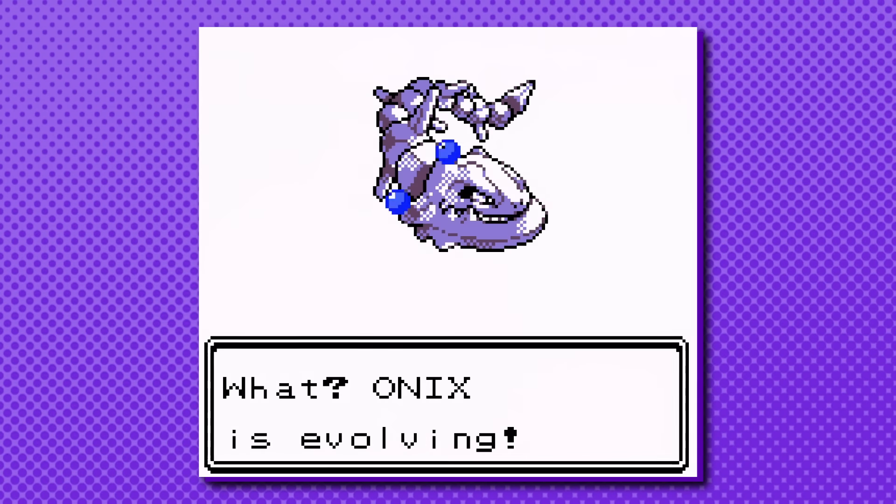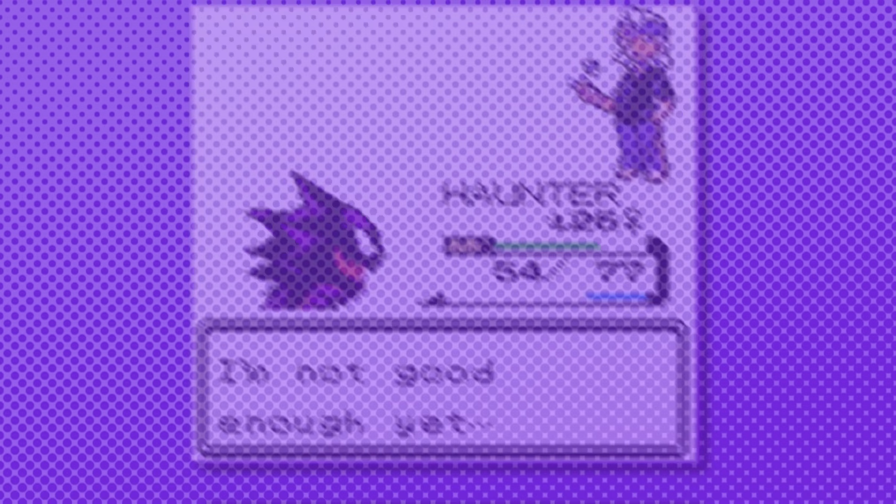Did you know you could get Steelix and Scizor before beating the fourth gym in Gen 2 Pokemon? Today we'll be looking at 23 early Pokemon you didn't know you could get in Gold, Silver, and Crystal.